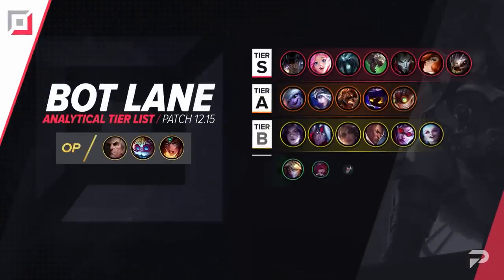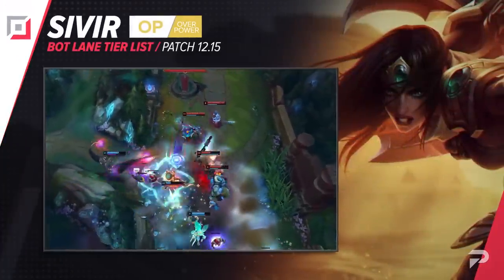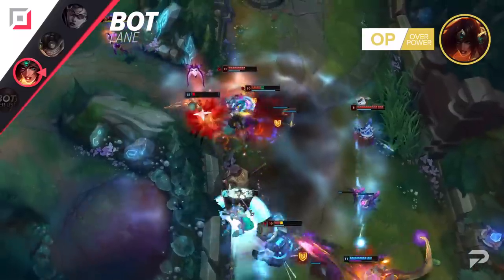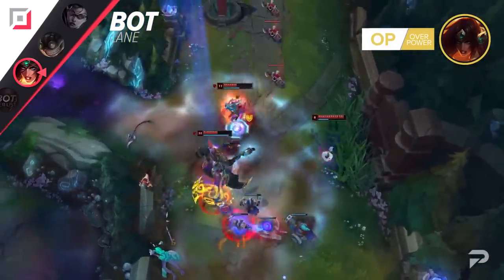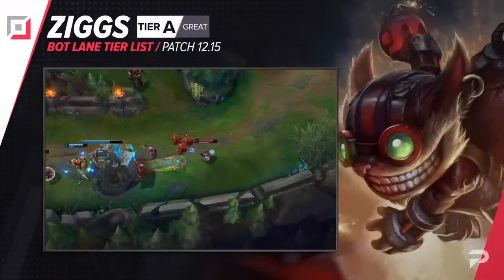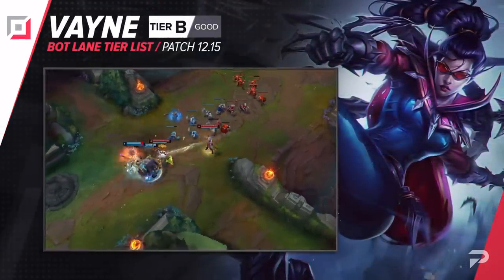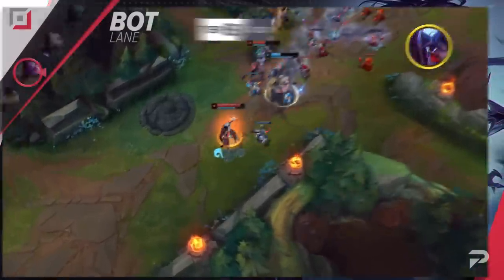Now let's move things down to the bot lane. We weren't 100% sure where Sivir would end up after receiving yet another round of pretty big nerfs, but we leaned towards her still being in the OP tier at the start of this patch. After giving it some time, it turns out we were right. She's still the best traditional ADC in the game by quite a bit, and the only one that's good enough to be in the highest tier at the moment. Ziggs drops down to the A tier. He's doing fine in his niche of neutralizing the lane by perma shoving it, but when it comes to actually carrying games, he just isn't nearly as good as the higher tier picks. Vayne drops down to the B tier — you'll only want to pick her when you need a tank buster, and even then Kog'Maw might be a better option in most cases, unless you really need her self-sufficiency.